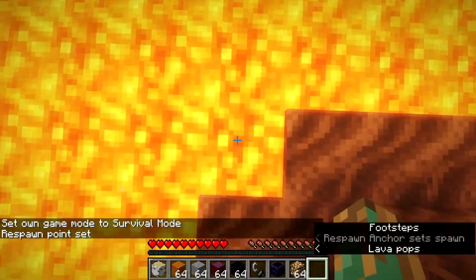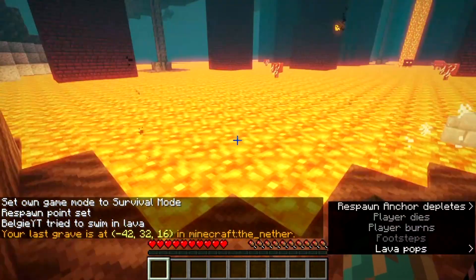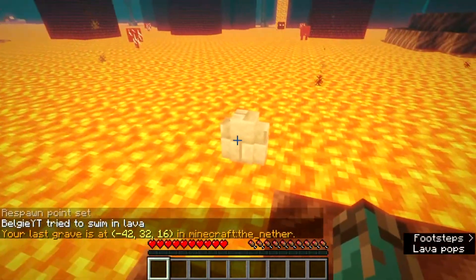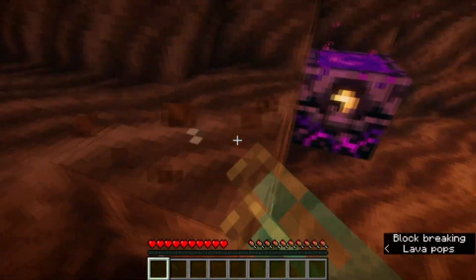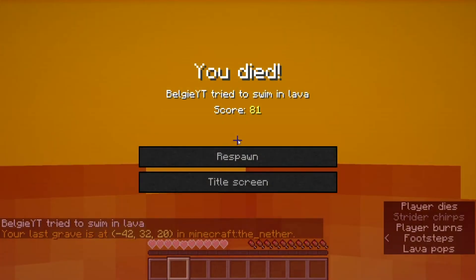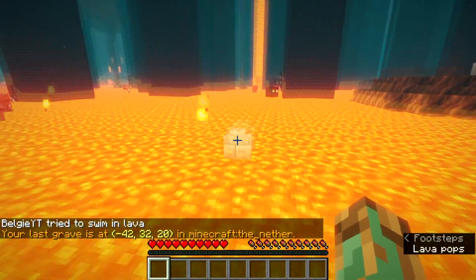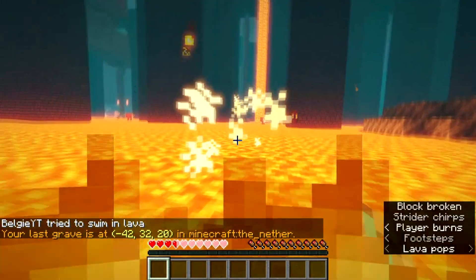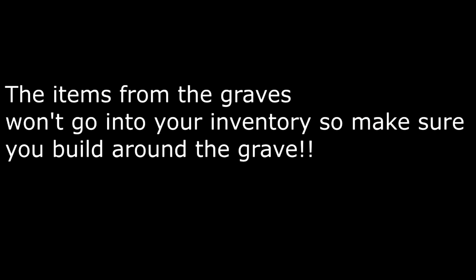Next, we're going to talk about how player graves interact when you die in lava. As you can see, I jump straight into lava and when I die the player grave is there. One thing to note is the items don't get put straight into your inventory, so you have to build around the player grave underneath. If you are near lava, be careful and build around it so your items don't burn. Once again it appears in chat with what dimension you died in.